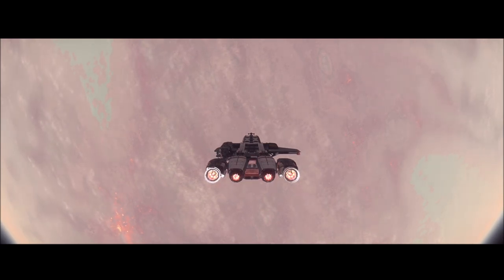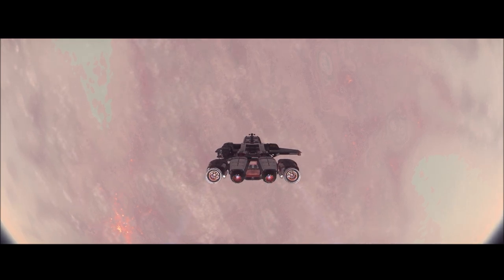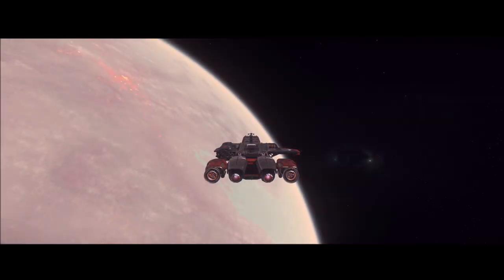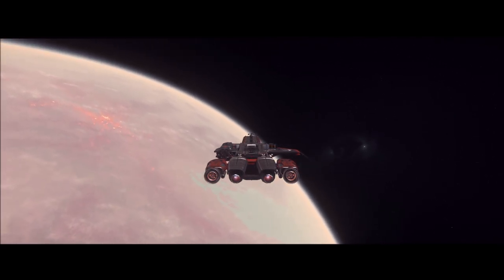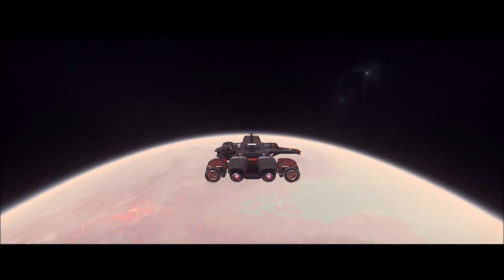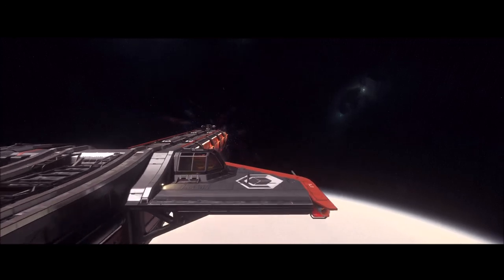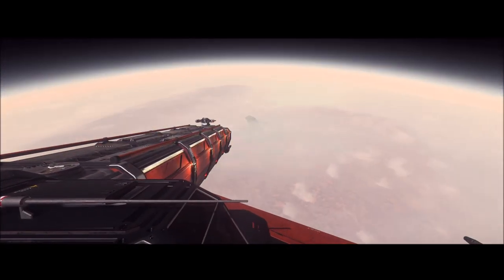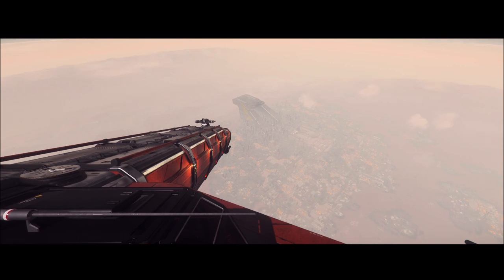I've now jumped to Hurston and we're going over to Lorville. We'll have to get to the Central Business District where we can sell this cargo. In the future there will probably be cargo docks that unload your ships for you, and you'll have to kill time while your ship is being loaded or unloaded. This is especially going to be a thing on the R&R stations you'll find all over the Stanton system.